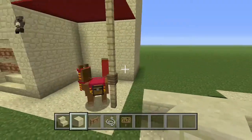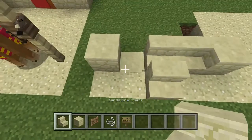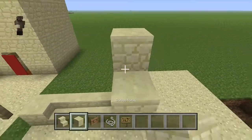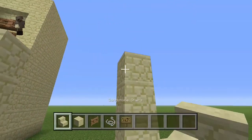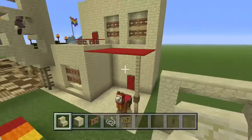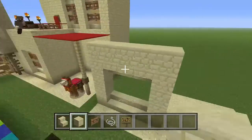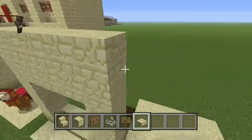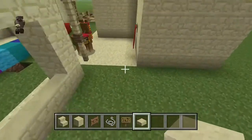First one goes five blocks across and replace the middle three with stairs. On the sides of those come up three blocks, and the top three of those will be across the top — the middle three of those will be stairs as well. And above that you want to place just a row of blocks, and on top of that a row of slabs. And of course I didn't have slabs out.